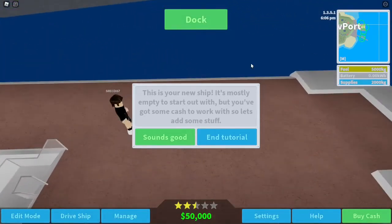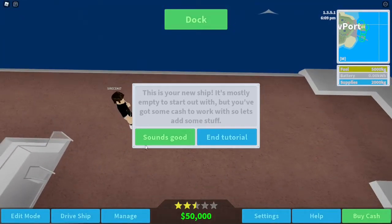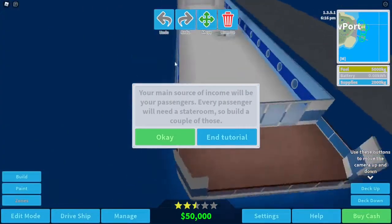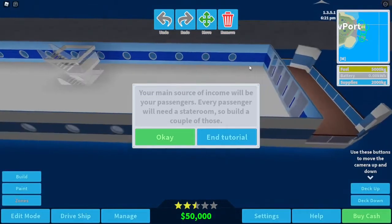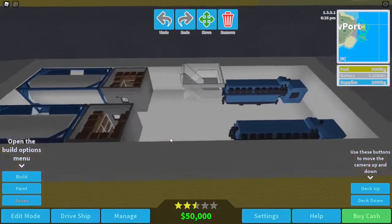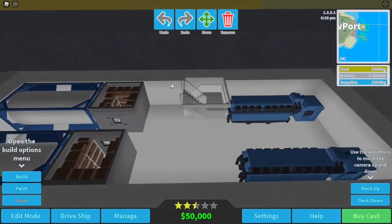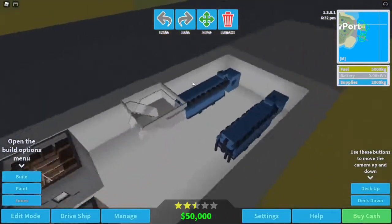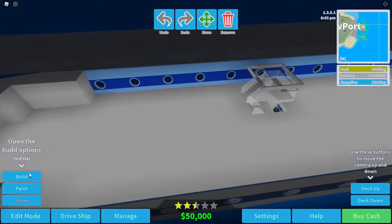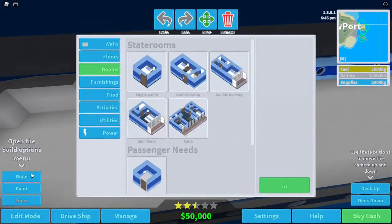Getting started — this is your new ship, it's mostly empty to start out with but you've got some cash to work with, so let's add some stuff. Okay, edit mode — we're going to build our ship, all the rooms and stuff. This is the engine room I guess, so we don't really do much down here, although we could put something down there. I have played this before so I do sort of know what I'm doing.